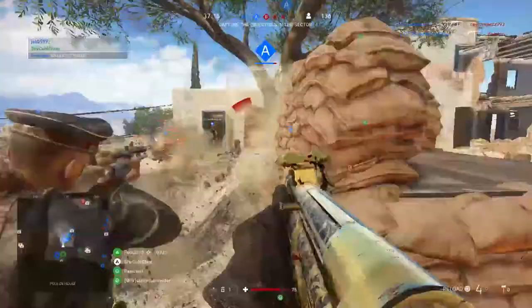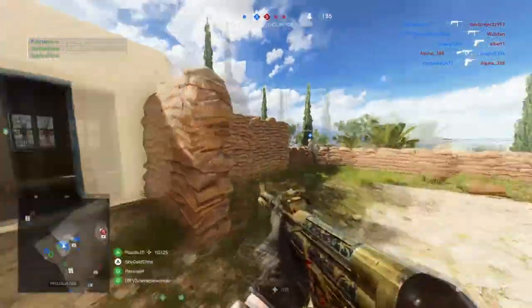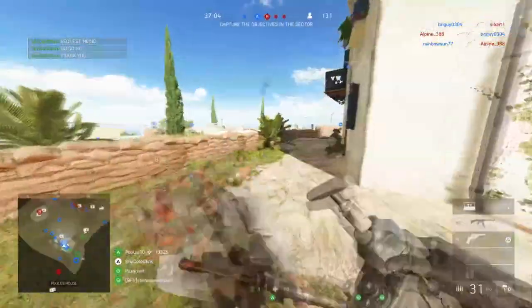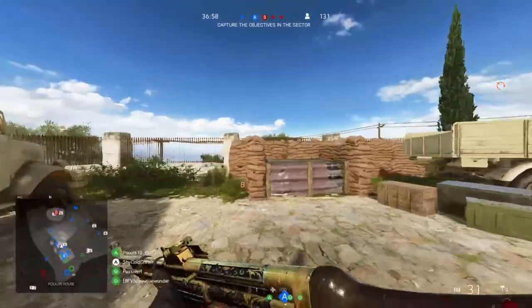For the middle path, the first assignment is to complete five squad orders. I don't think you can be the squad leader and just do your own squad orders — somebody has to be the squad leader and give orders to flags, like capture C or capture A. Pretty much just follow those and you'll get these done.